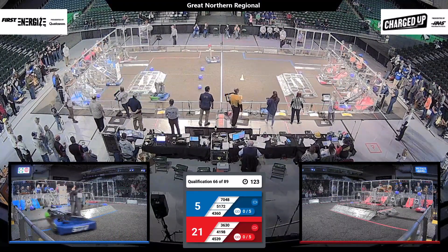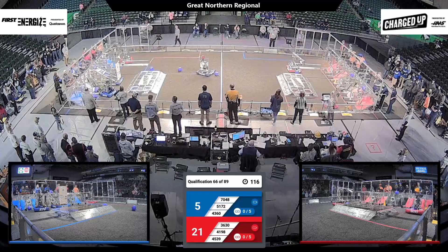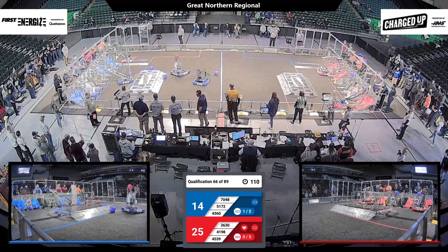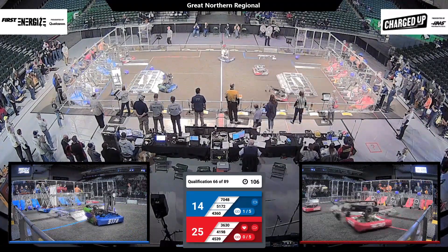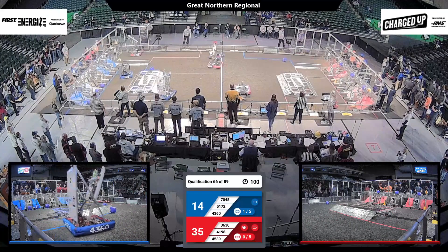Both alliances are looking to score points into their grids. Each game piece that is set into that grid is worth a node. And if the teams can set three game pieces in a row, they can get a link. Currently, the Blue Alliance has scored a node, which goes toward that sustainability ranking point. They need five of these links to get that sustainability ranking bonus, and Blue Alliance does have one.